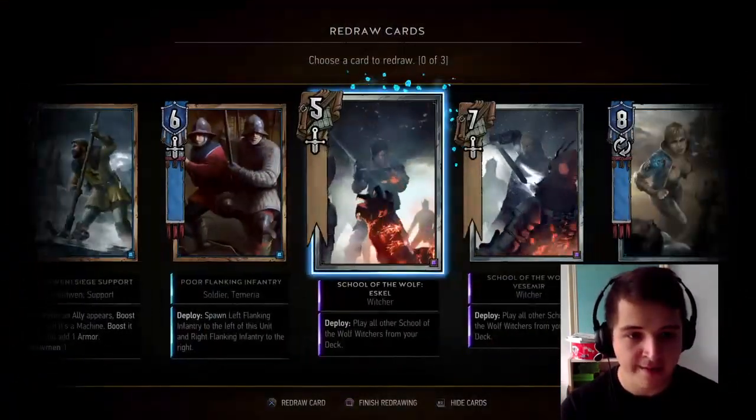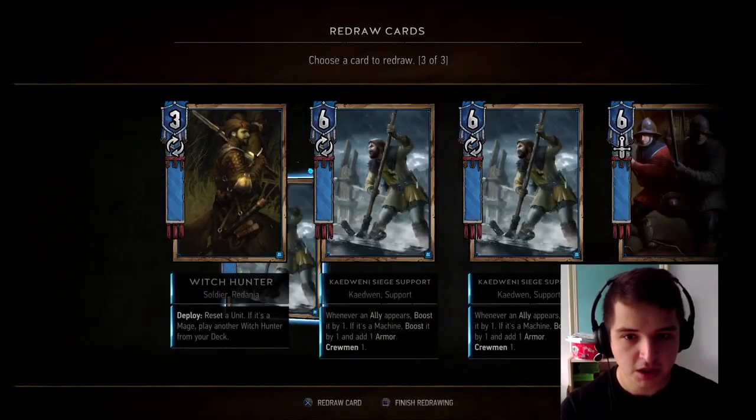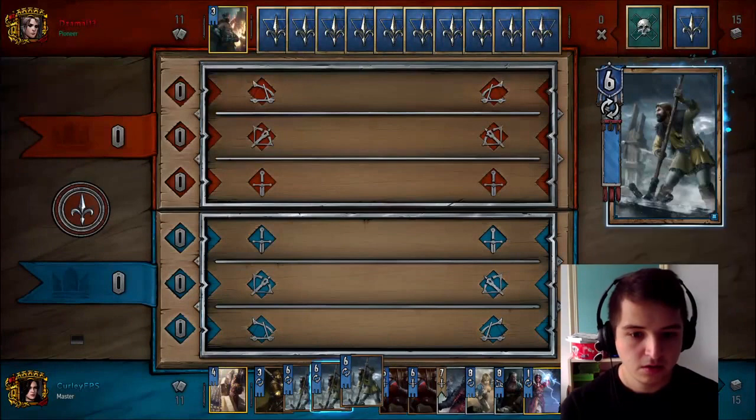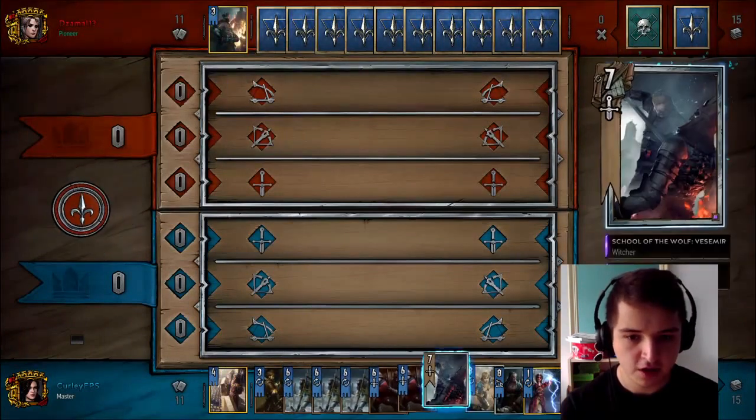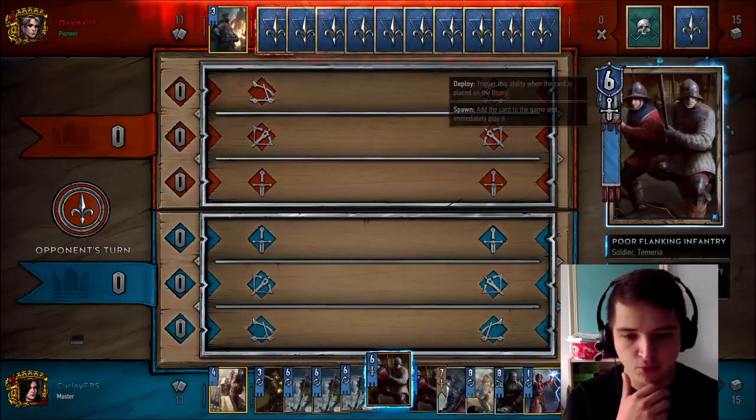Let's see if we can bounce back in our second game. I'm going to ditch a Witcher first — ditch this, ditch this. Okay, it worked out well. We've got three Siege Supports, which is obviously a nice touch. We've got Nenenke and Vess — really looking pretty strong here. When the hand goes well, you're really, really hard to match.